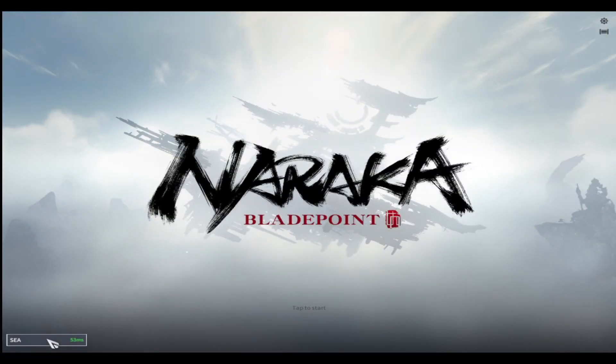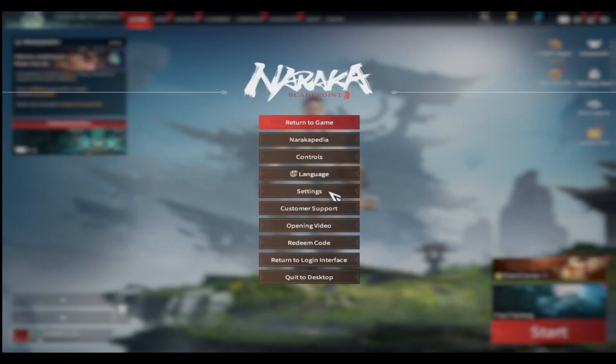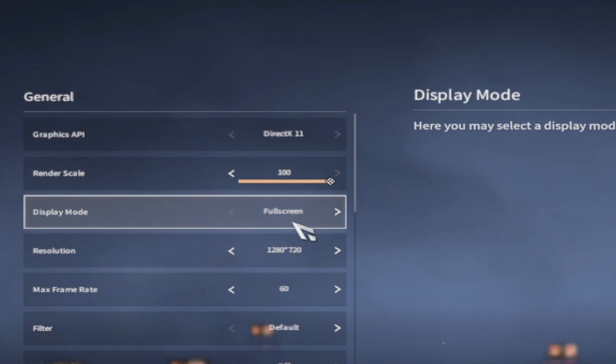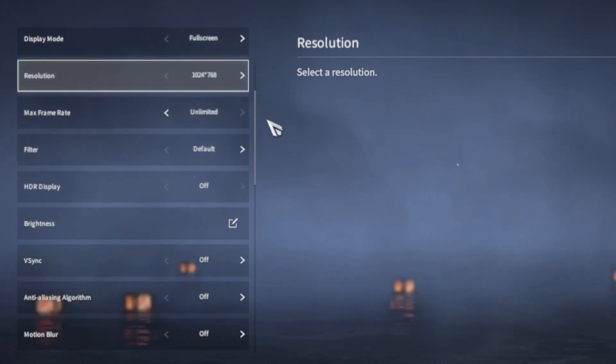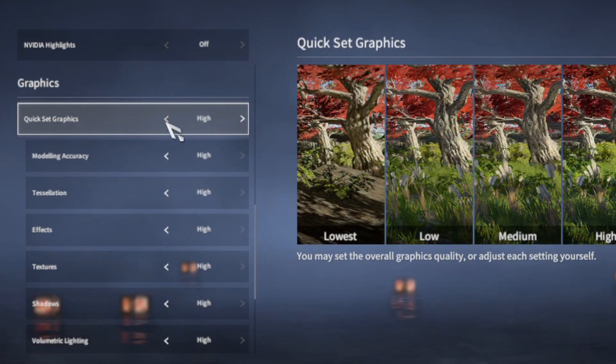First, you have to make sure that you select the server with the best ping. Then open Graphics settings and make sure your display mode is set to fullscreen, and set your resolution to lowest. Now make sure that the rest of the settings are exactly a duplicate copy of what you can see on the screen right now.